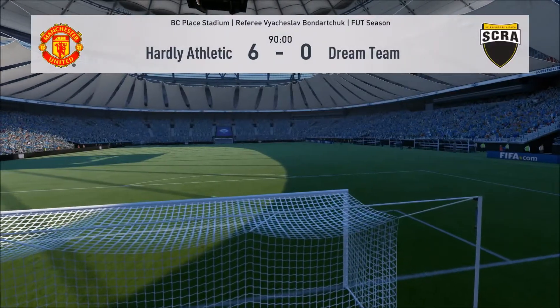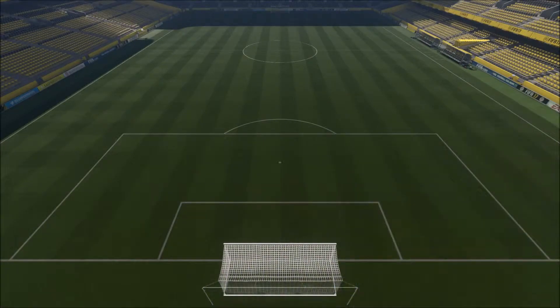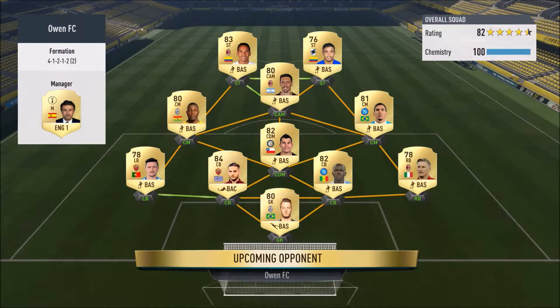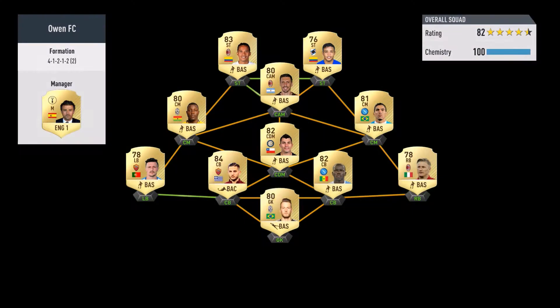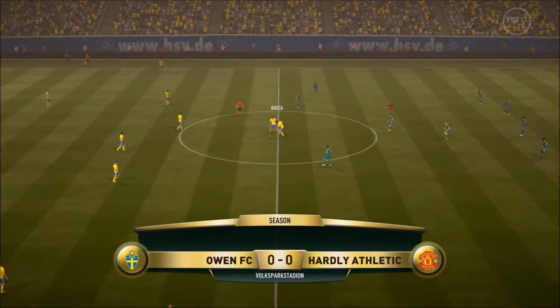Let's get into that third game and get the win to show off how good this team really is. Into the third and final game: the opponent has a very nice 4-1-2-1-2 narrow with a Serie A squad - Neto, Abate, Koulibaly, Manolas, Rui, Medel, Allen, Asamoah, Sosa, Muriel and Bacca. A very solid, very sweaty team - I'm definitely going to struggle, but this five-at-the-back team has been performing, so let's get some goals.